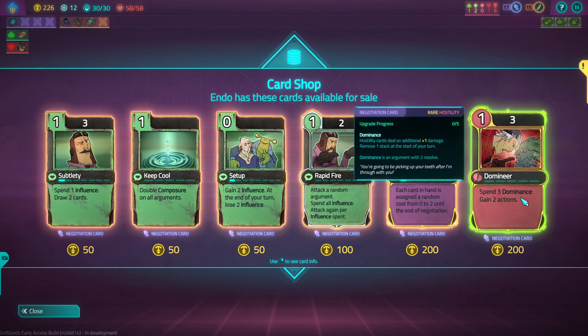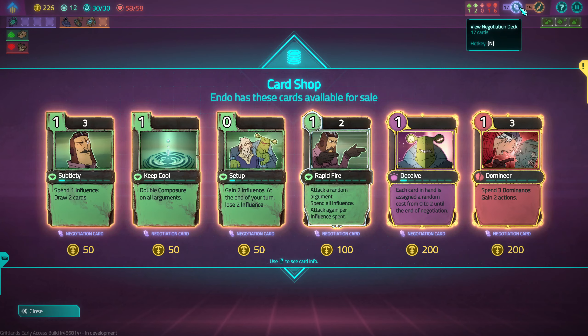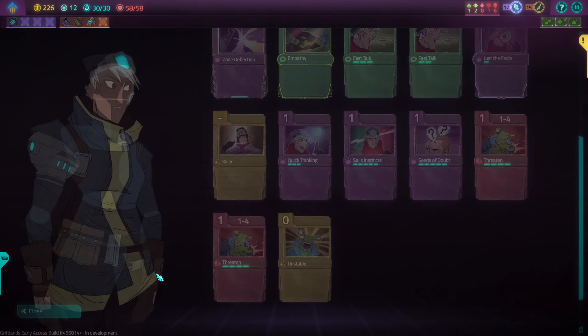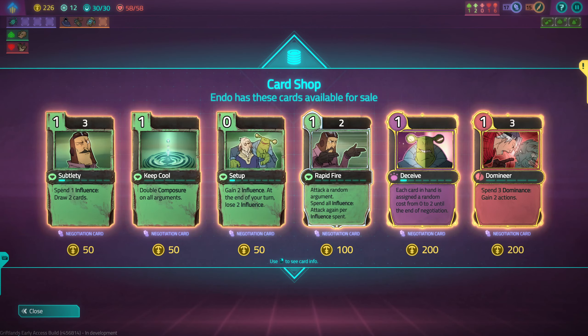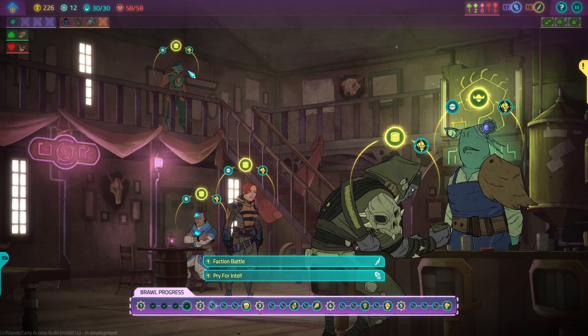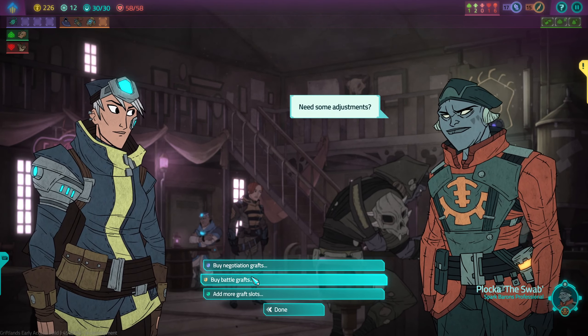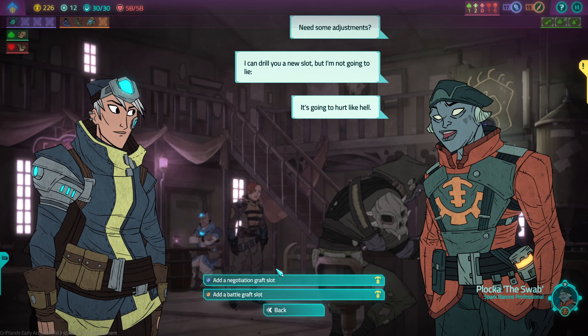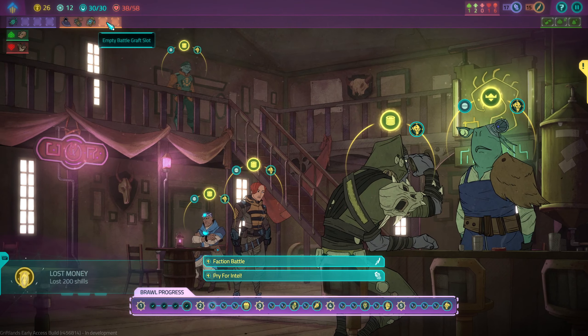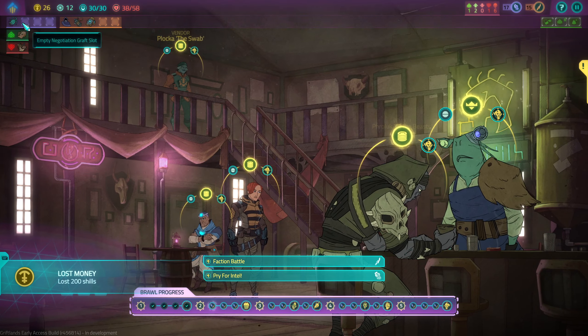There's an option to spend three dominance to gain two actions, but I don't think we have the means to generate dominance. So let's remove nothing and add a grafted slot so that we have room for more grafts in the future.